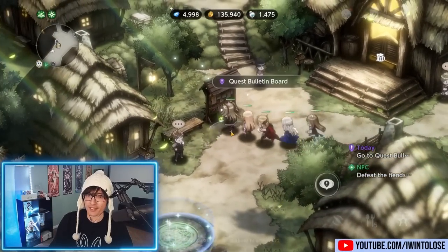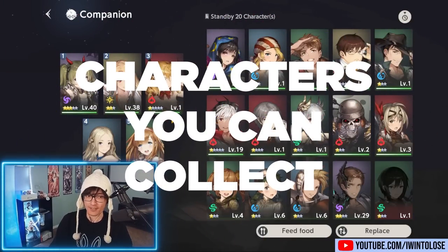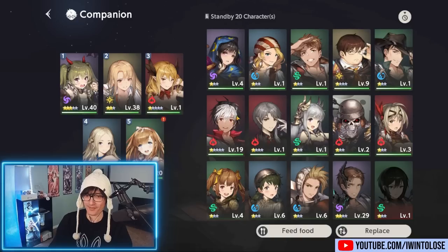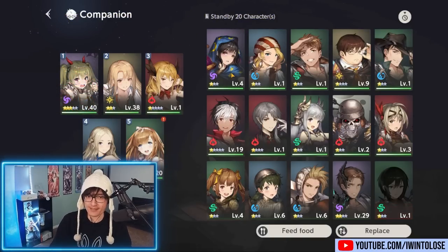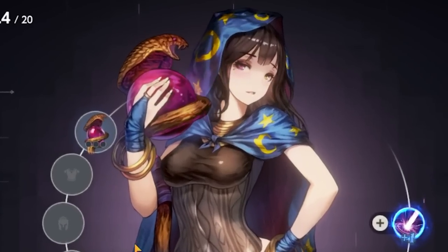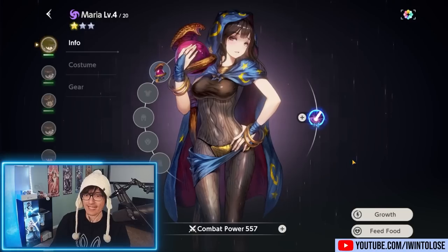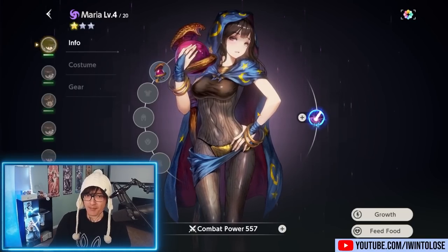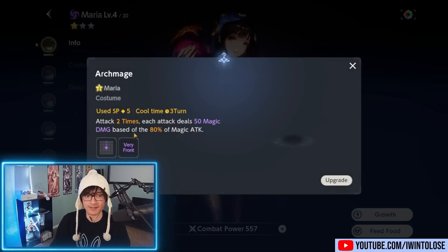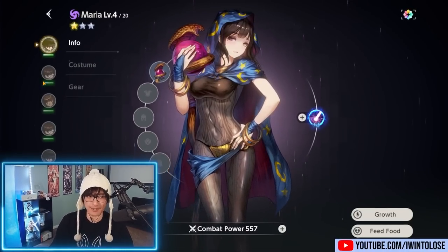Now that we've talked a bit about the story, let's take a look at some of the characters you can collect. If you know anything about Brave 9, you'll know that this is one of the selling points of the series. Characters are divided into three-star, four-star, and five-star rarities. Even for a random three-star character like Maria, the art is absolutely fantastic — it's animated and she's voice acted as well. Each of these characters has an ability based on the costume they're using. In her case, she attacks two times dealing magic damage in a grid shape.